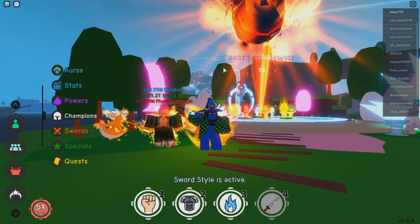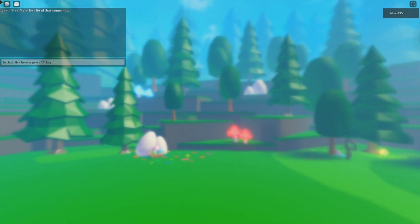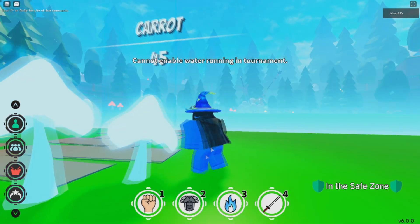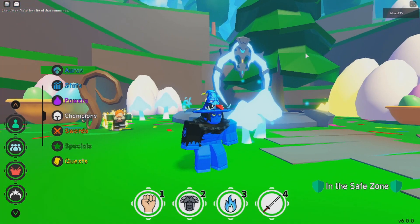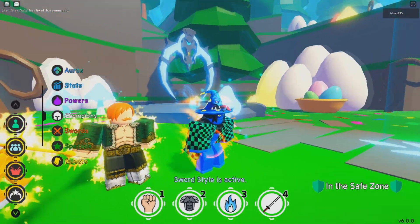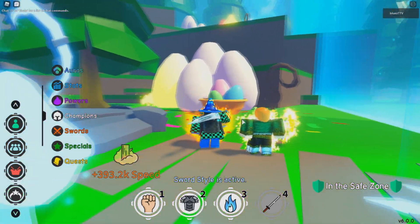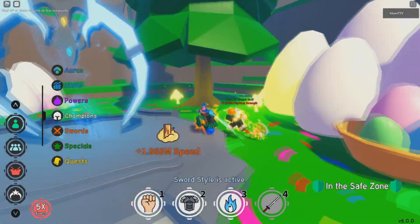Just follow step by step and you shouldn't have any trouble. You can probably do this easier with a bunch of friends, but I'm not too sure how the health is buffed. So we're now inside the dungeon. If you guys are having trouble with this boss, make sure you have all those things equipped: champion Escanor, have your mode, and get flame breathing — the flame breathing, sun breathing.